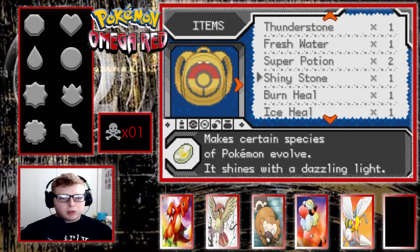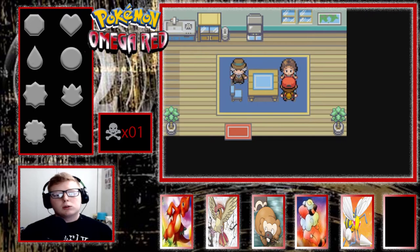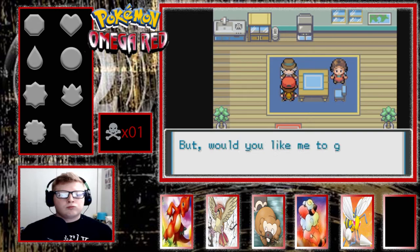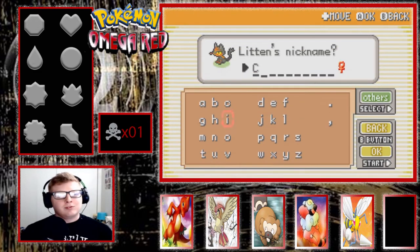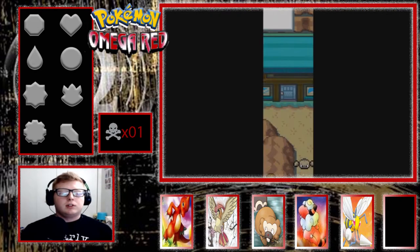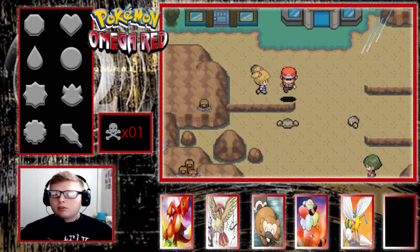I'm thinking I could probably change the name of the Litten. We're finding ourselves with 21 Pokeballs — let me see if I can. Nice, we can! I'm going to call him Charlie. Charlie the Unicorn — that's definitely what I'm talking about.